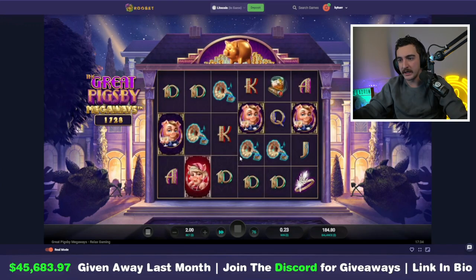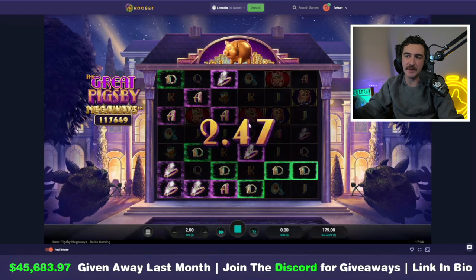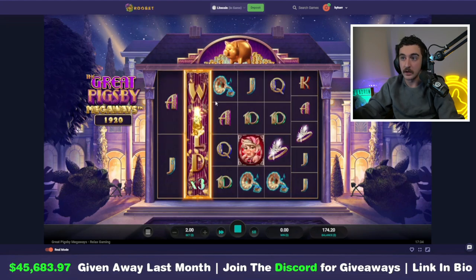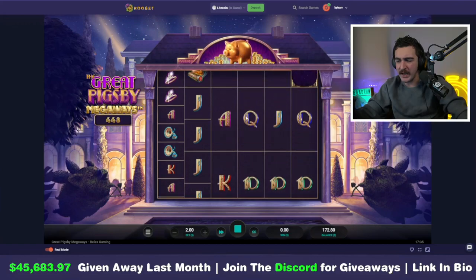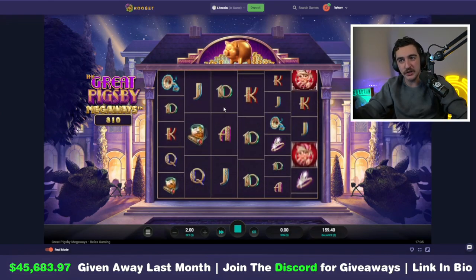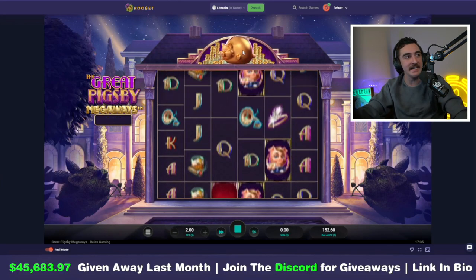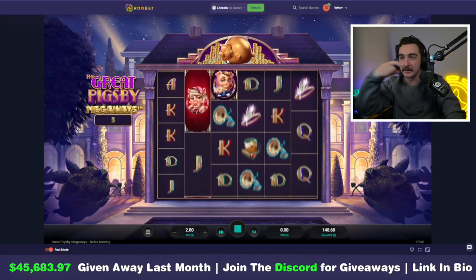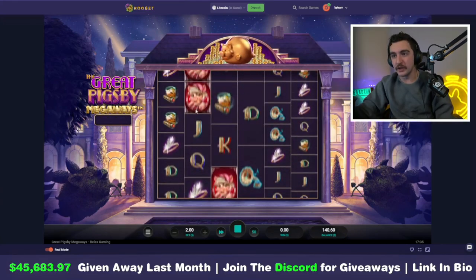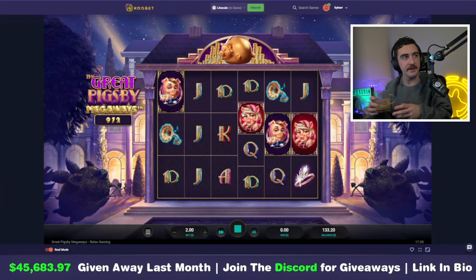Surely the slot's still hot, right? We're not too far down — all it takes is one. The lines unfortunately don't seem to pay too much unless you have wilds. The wilds right now are just nonexistent. The first couple came a little early — we'll let the little piggy do its own thing. I need a big max win please. The max win is twenty thousand dollars, meaning if we get it, that's 40 grand.